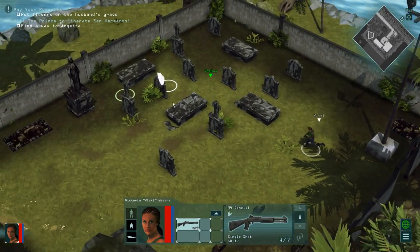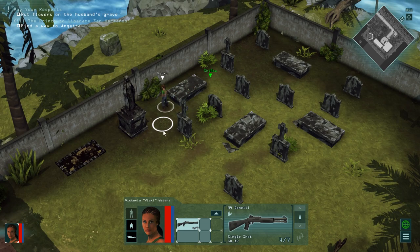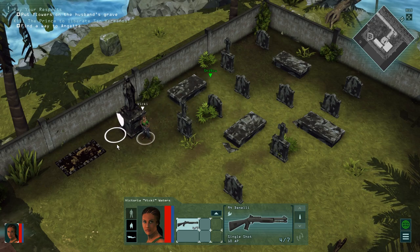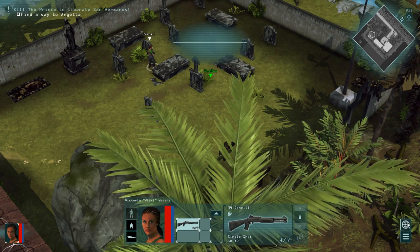And once your soldier arrives, you gotta go to a specific grave. Navigate to the correct one — to the left. And once you just move there, automatically the flowers go away and you get the objective completed.